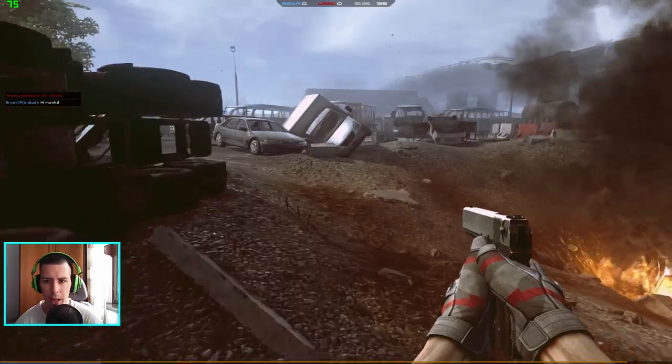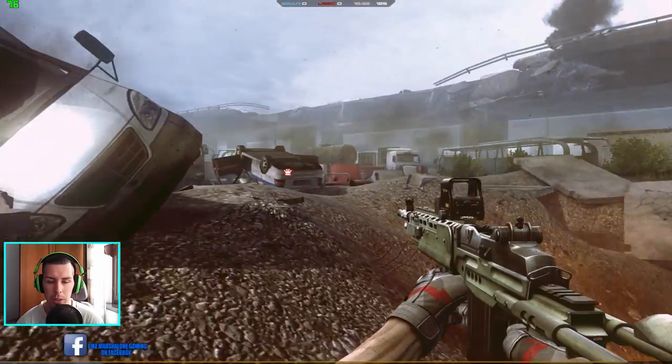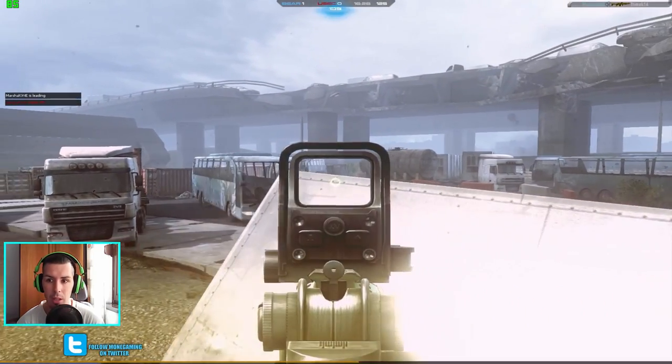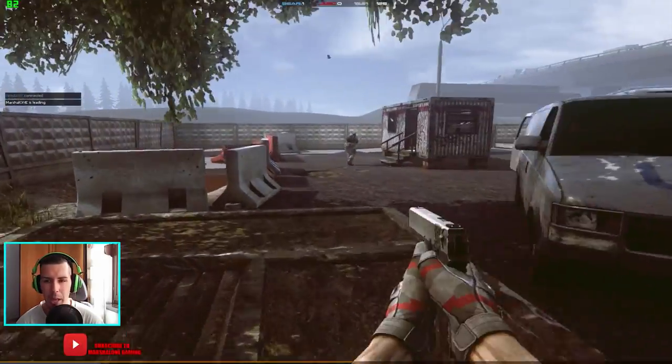Hey guys, it's me here and today I'm playing Contract Wars with EBR CQB, also known as the MK14. Today I want to talk about something else: first shot and VIP kill. What is better?